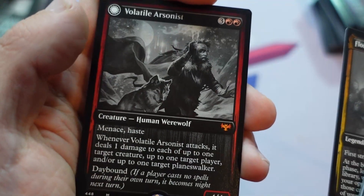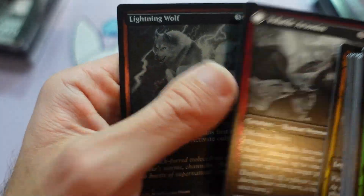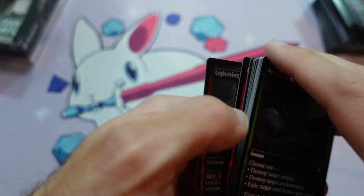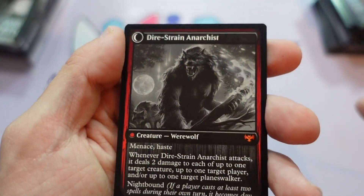Florian is a nice commander there, and Volatile Arsonist — Lightning Wolf at the very back there. Here's the back side of that Arsonist too, for anyone wondering about that art.